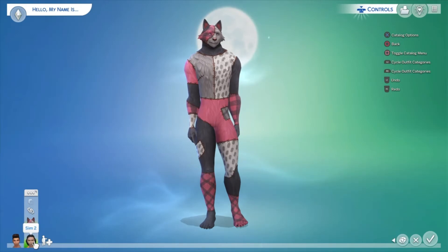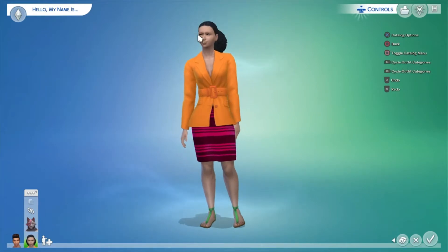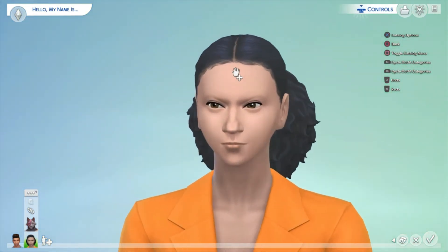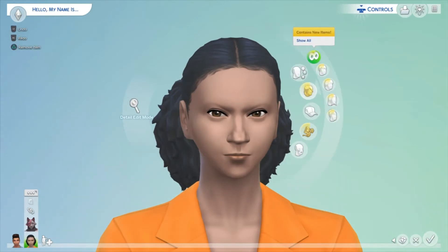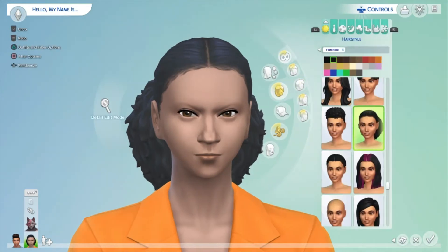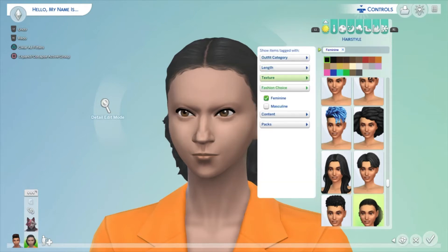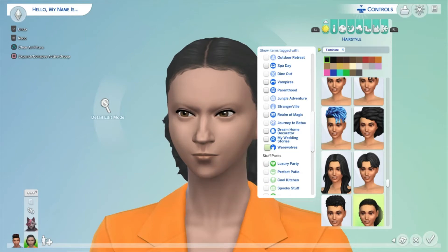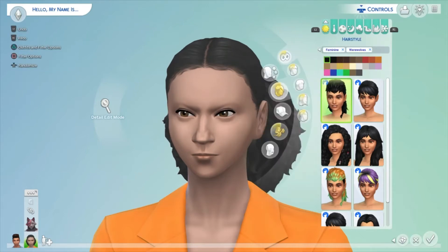Now let's look at the human form and see what we can do there. I've just randomized this Sim — she's quite cute apart from those angry eyes, but she's a werewolf so that's fitting. I'm going to sort by pack to save time. I love the little pack icon — I feel like they've gotten a lot better with stuff like that.